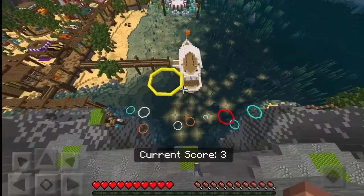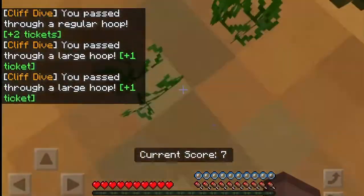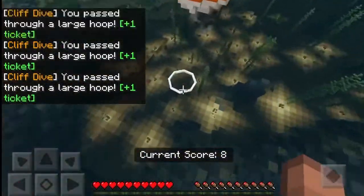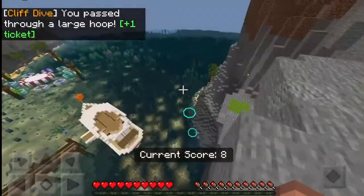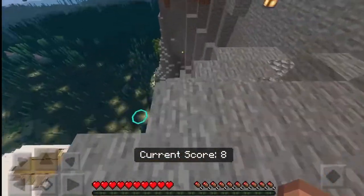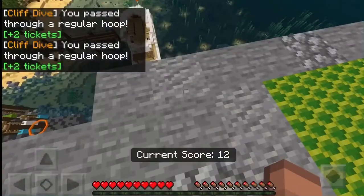Jump down there — oh yes, I got two hoops! Is it one score per hoop? I want to get that white one. I'm about to jump — I missed that one. There — oh, I got two!